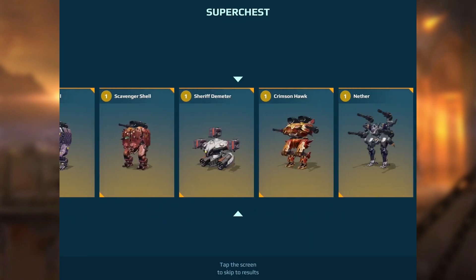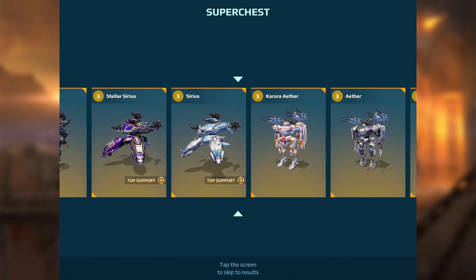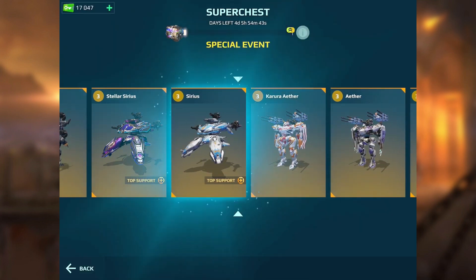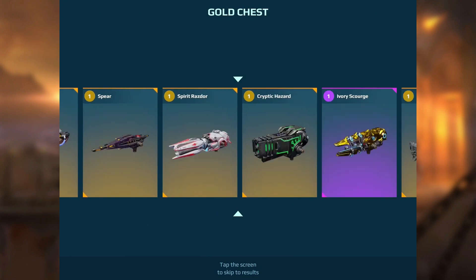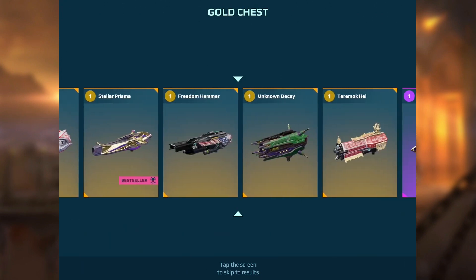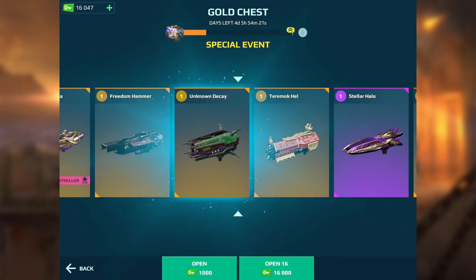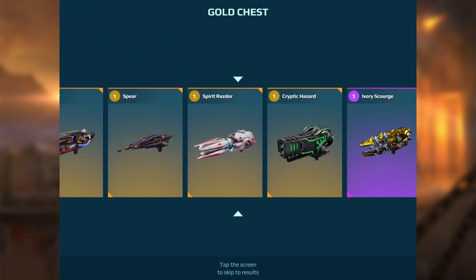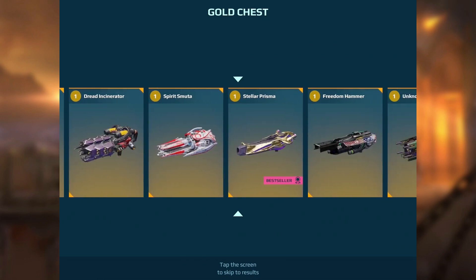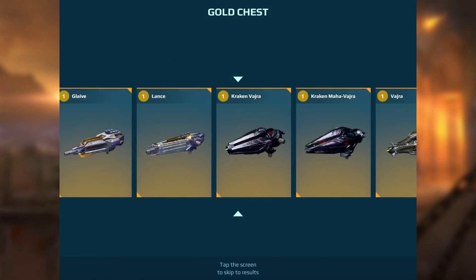If I can get a second Ardent Viper that'd be great. First super chest — come on, need a robot. Serious mate, that's one of the new titans — I'll take that, not bad. Next one, we've got about 16,000 keys left. This one looks like it's going to be Unknown Decay — great, I don't really have any robots to put that on but I do love that weapon.